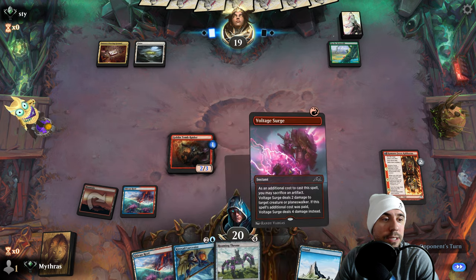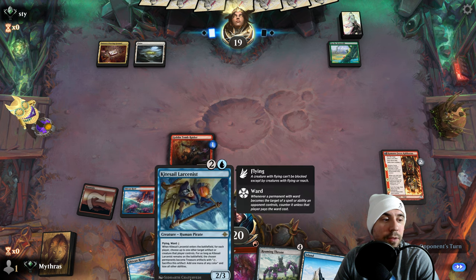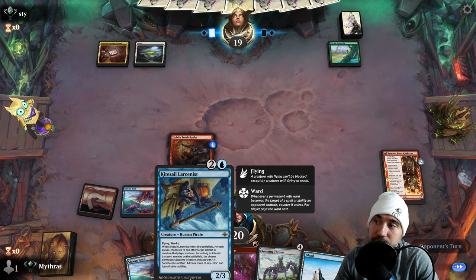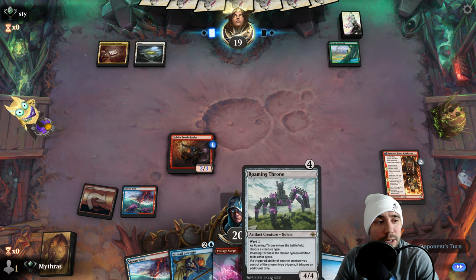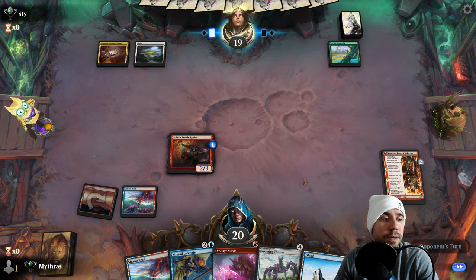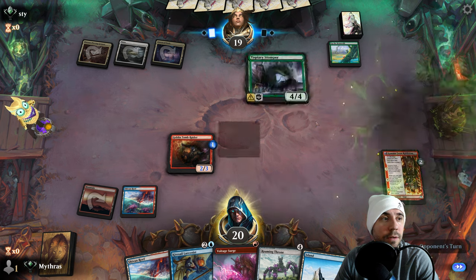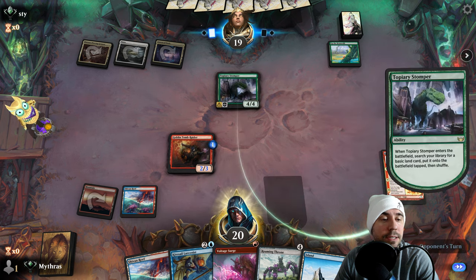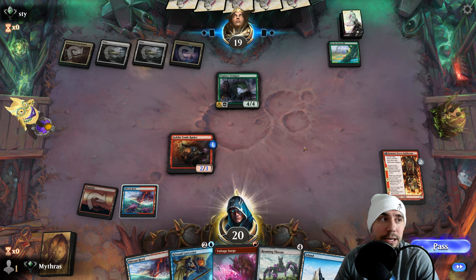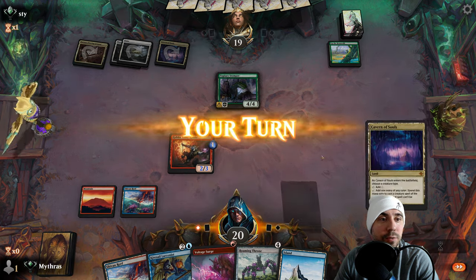We don't have that artifact yet. This thing will be nice — artifact or creature — but we have to hold it up. We do have Roaming Throne which can help, but it's a little slow out of the gate unfortunately. There's their dinosaur. We don't need to hit it with that — we can play our Kite Sail. If they take the Kite Sail off, they're going to get another land — but it's the risk we take.